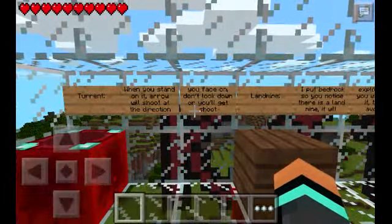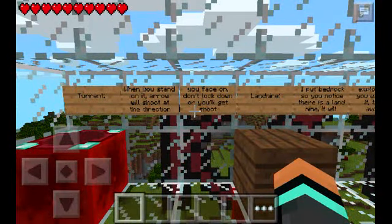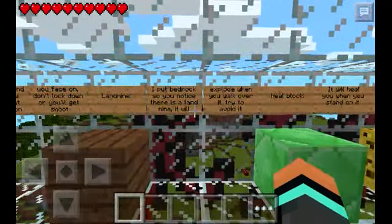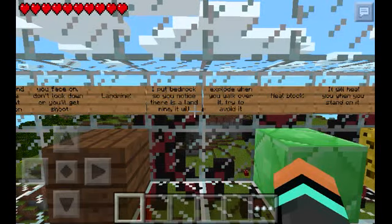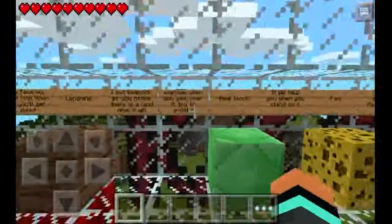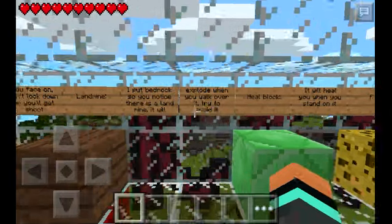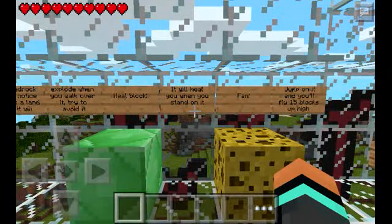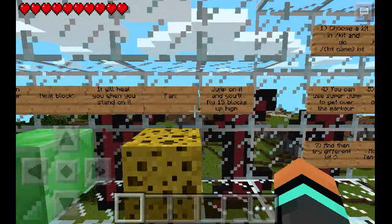When you stand on the turn block, an arrow will shoot in the direction you face — don't look down or you'll get shot. Landmine: I put bedrock so you notice it. It will explode when you walk over it, so try to avoid it. This is a heal block — it will heal you when you stand on it. This is a fan — jump on it and you'll fly 15 blocks high.